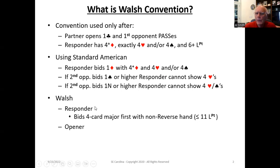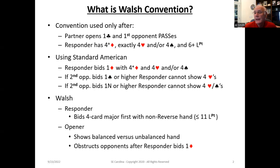The other dimension of Walsh is by the opener. If the responder bids one diamond, what the opener is going to do — if they've got a balanced hand with 12 to 14 points — is to bid one no trump, bypassing showing one heart or one spade. And that obstructs the opponents from being able to find a major suit fit.